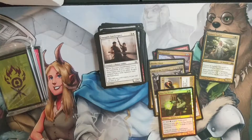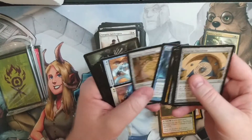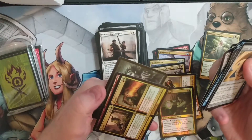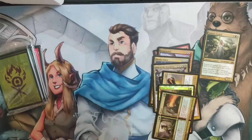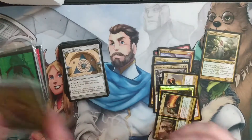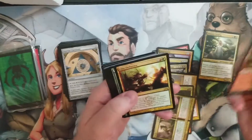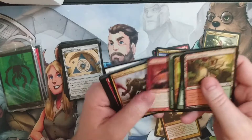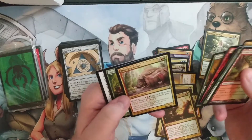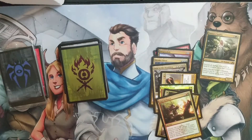Pretty good shape for a foil of this age. We've got a Flesh and Blood. Let's open the Gruul packet first. We've got Clan Defiance as a rare. Gruul Charm. But no Legendaries. Okay, time for some Golgari.